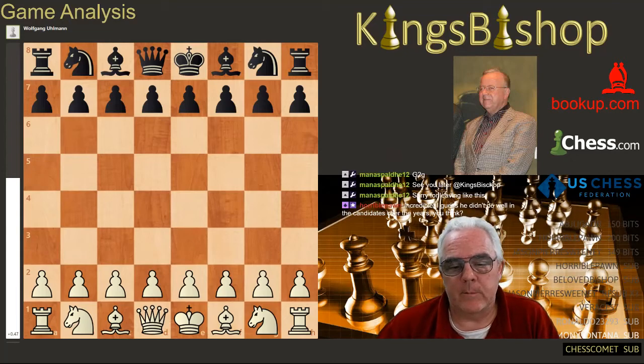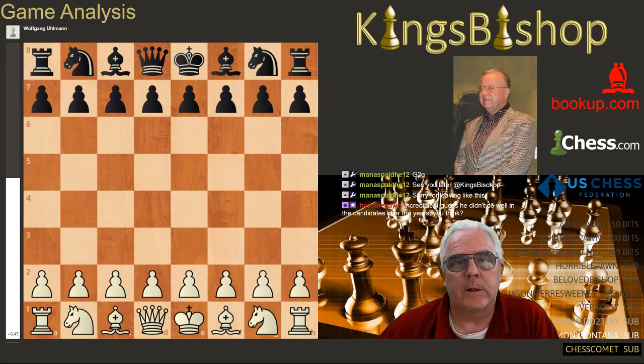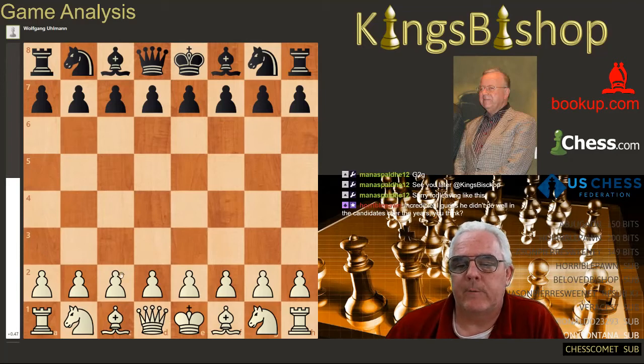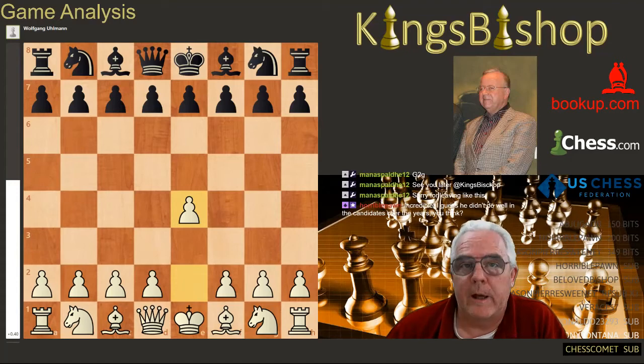In this game, Robert James Fischer is White and Wolfgang Ullmann is Black, which means we know it's going to be a French Defense, because Bobby never played hardly anything but E4, except for maybe 20 games where he played C4. Out of 372 times that somebody played E4 against Ullmann, 363 of those 372 — in other words, all but 9 — he played E6.